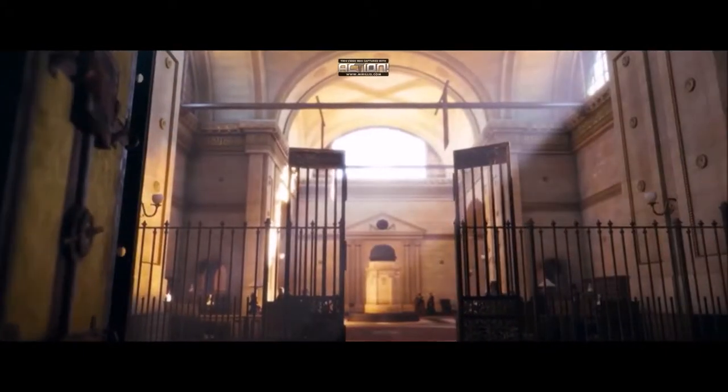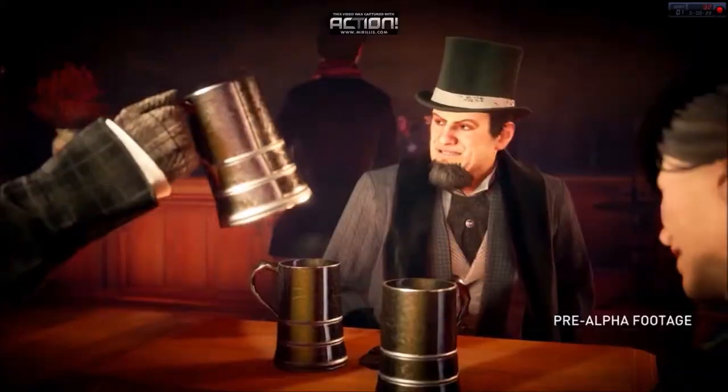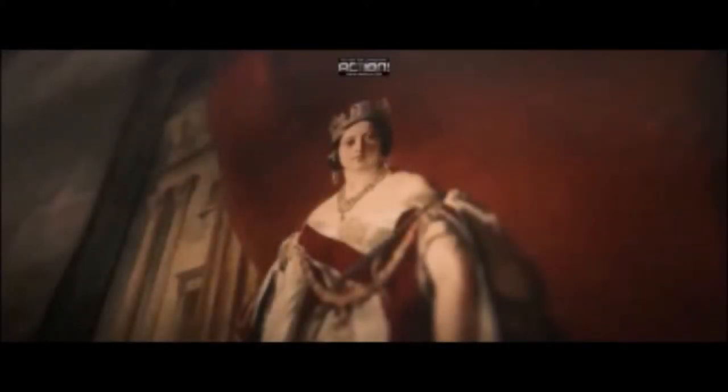At 25 seconds into the trailer we see the Seven Bells pub. You can see the exterior of this building in the gameplay trailer, and it will probably serve a role similar to the café in Assassin's Creed Unity. The Seven Bells pub is a fictitious name — the real pub is called the Ten Bells.